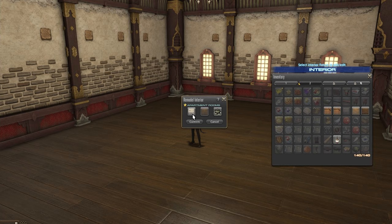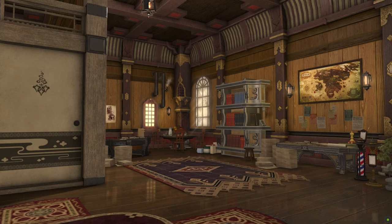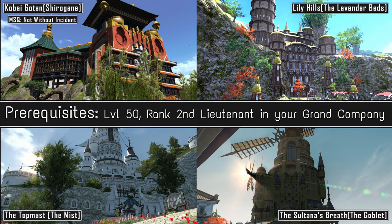Obtaining a plot of land in Final Fantasy 14 can be kind of difficult, however you can start small by purchasing an apartment. You can only own one at a time, but they offer a chocobo stable and can hold up to 100 furnishings. Similar to other housing, you can teleport right to your apartment complex, and there will always be a summoning bell and market board close by outside. Inside the lobby you'll find a delivery moogle and mender too. Best of all, apartments don't have upkeep, so once you buy one it's yours forever.